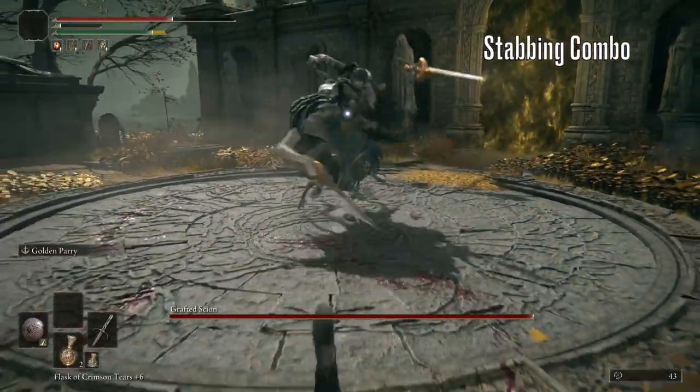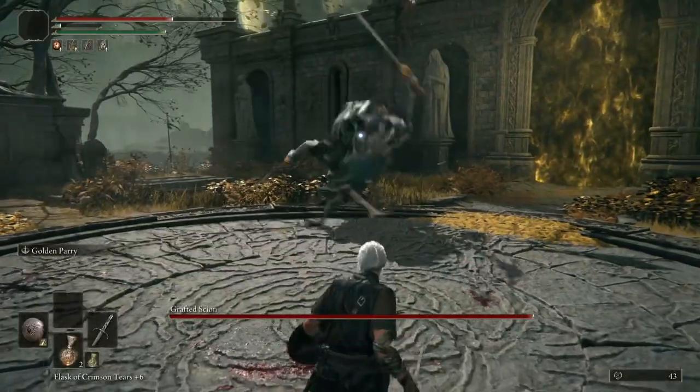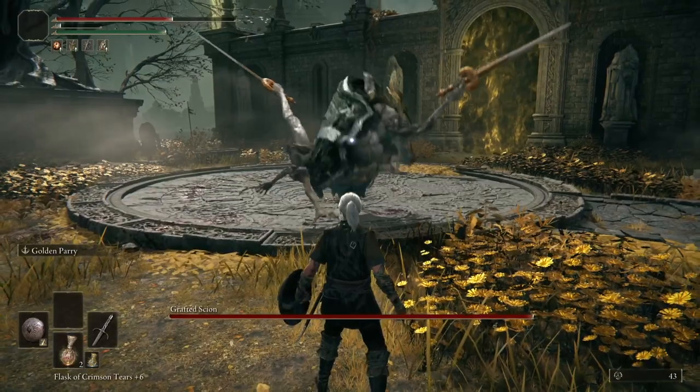The other attack that works really well for parrying is this final attack of his fast stabbing combo. You parry the final two-handed attack by parrying here, when you see both of his swords at their highest point.